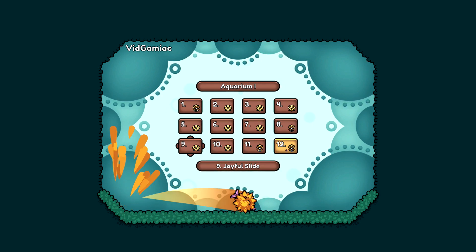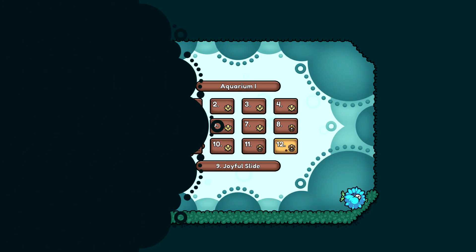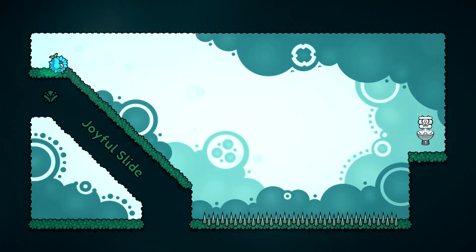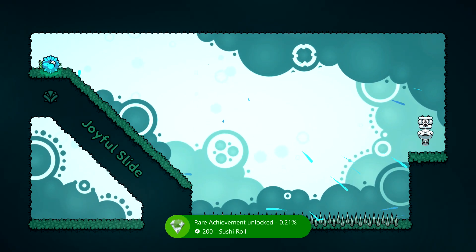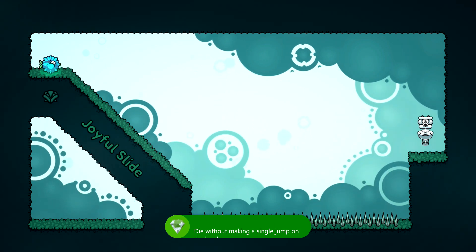This is best done in Aquarium 1 level 9 Joyful Slide, make sure you start that up. Just make sure you flick the analog stick to the right, you should roll downhill and then into the spikes, and then after you die and respawn, you should be good for this achievement.